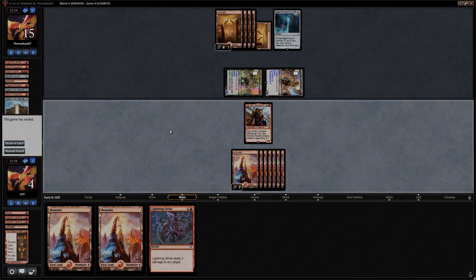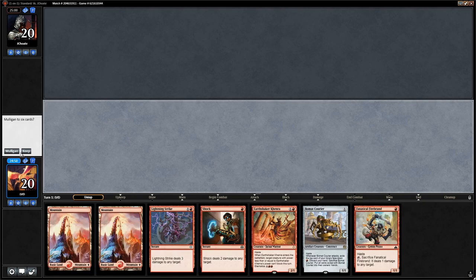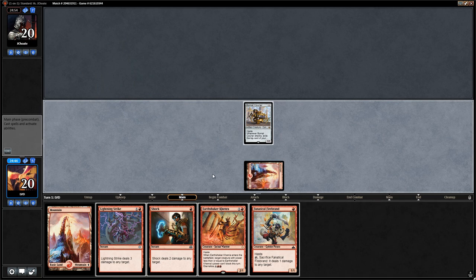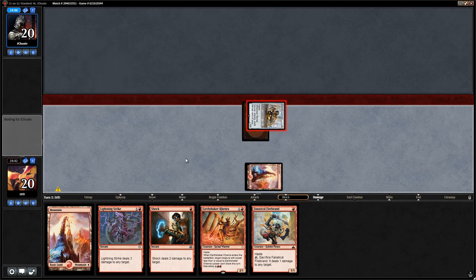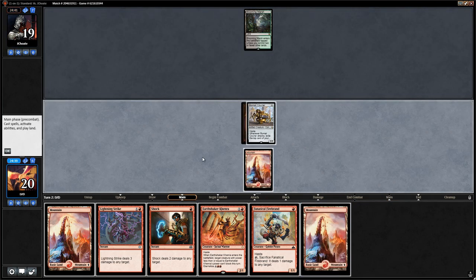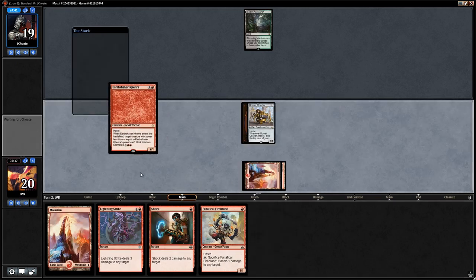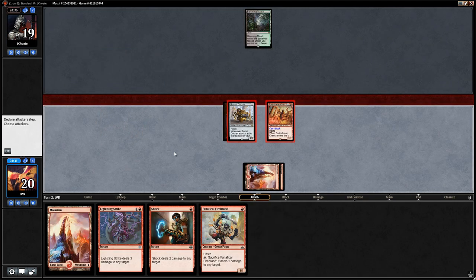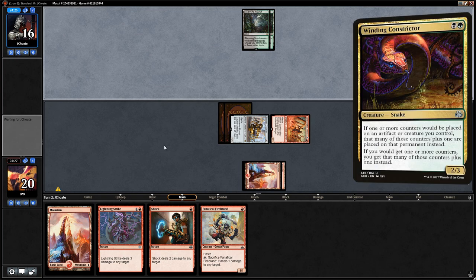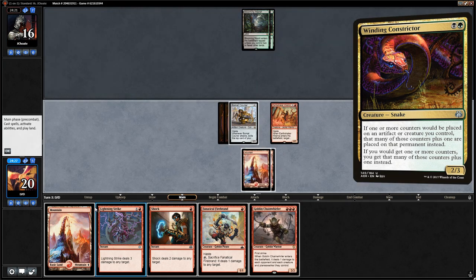On to the next matchup — we're on the play with a pretty good hand: turn one Courier, turn two Kenra, some burn spells and Firebrands. It is a bit weak to Chainwirler. Opponent plays a turn one Blooming Marsh with no land or elves. We play Kenra on turn two. No Fatal Push — we've got some pressure in place and removal spells in case they land something like Winding Constrictor.